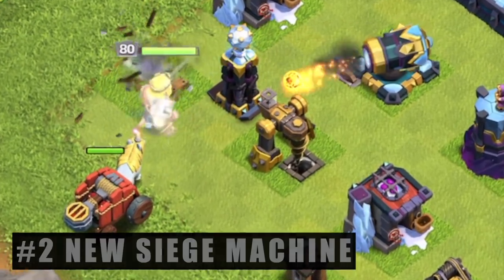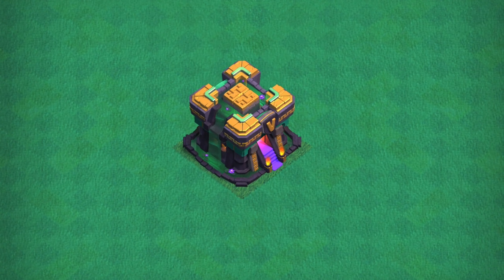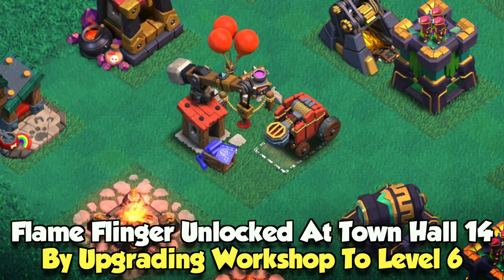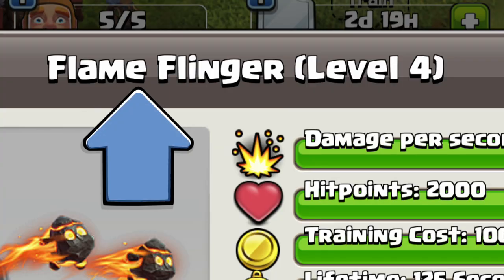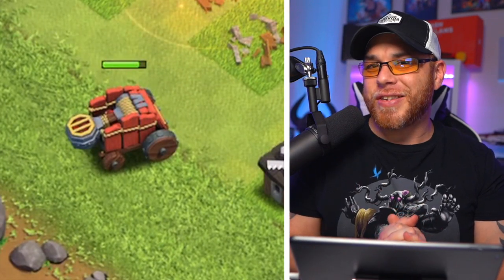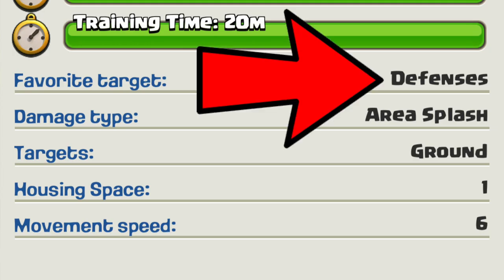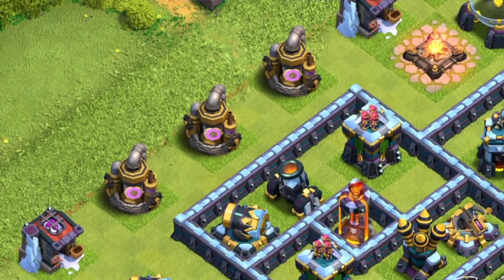Next up we have the brand new siege machine: the Flame Flinger, available at Town Hall 14 by upgrading the siege machine workshop to level six. There are four levels associated with the Flame Flinger. This new siege machine concept is really cool — it is a defensive seeker, meaning it only targets defenses.